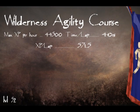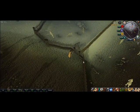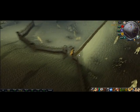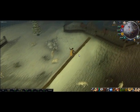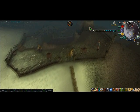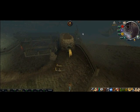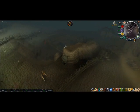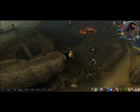Next we have the Wilderness Agility Course. This course is level 52 and it's located in level 52 Wilderness. I would not bring anything you don't want to risk because it is the Wilderness and there's a good chance you could get killed. It's very good XP per hour and it's always kind of fun because you can occasionally see people get PKed here.